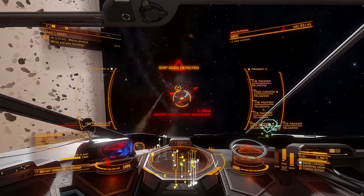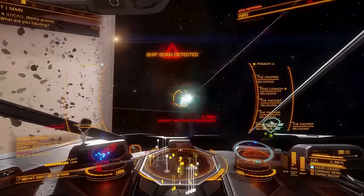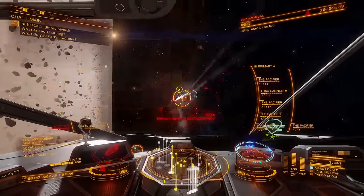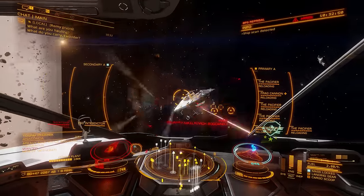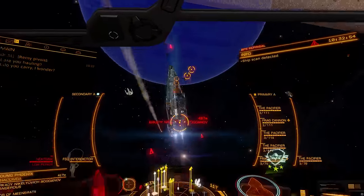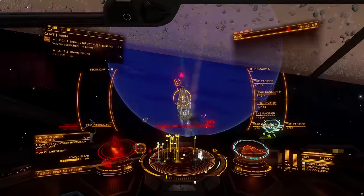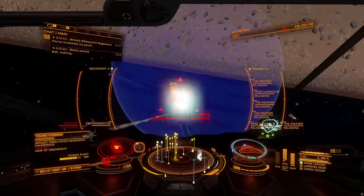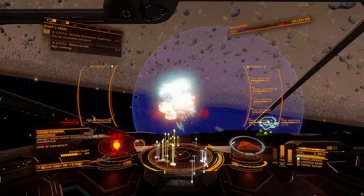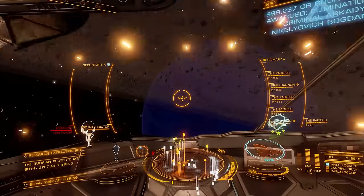When you're not using head tracking, in order to target a starport, ship or other object in the game just from looking at it, you'd need it to be squarely in front of you, centred in your heads up display. When using head tracking you merely have to look at the chosen object and hit your target button, meaning you can be pointing or travelling in one direction and targeting something in another direction just by looking at it.